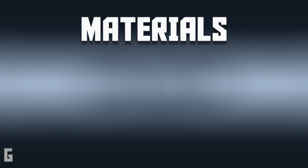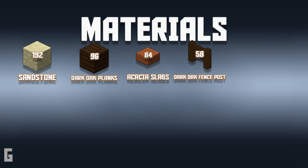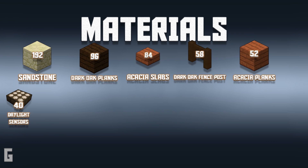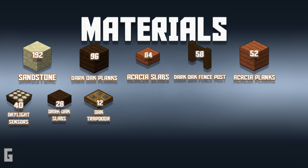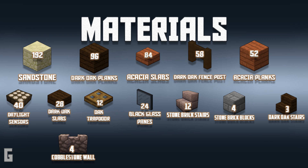The main materials you need to create this ranch house are 192 sandstone blocks, 96 dark oak wood planks, 84 acacia slabs, 58 dark oak fence posts, 52 acacia wood planks, 40 daylight sensors, 28 dark oak slabs, 12 oak trapdoors, 24 black stained glass panes, 12 stone brick stairs, 4 stone brick blocks, 3 dark oak stairs, 4 cobblestone wall sections, 2 acacia doors, and 2 glowstones.